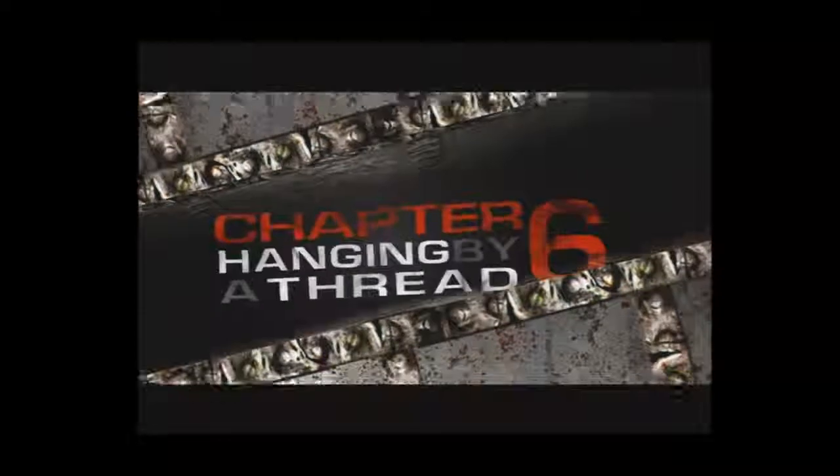And now for the final collectibles in Act 1. The toll booth tokens are on the right hand side of the center toll booth. Advance slowly and throw a frag grenade at the multi-turret inside the center booth. Take out the snipers on the barricade and the other enemies before looking for the collectible.